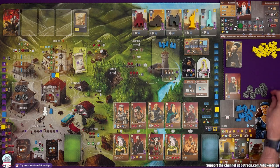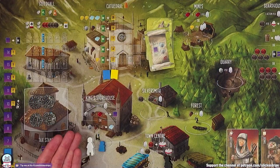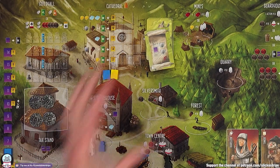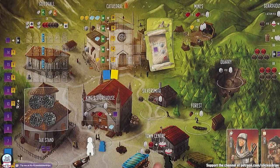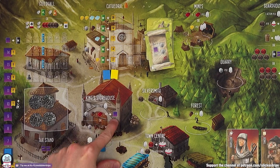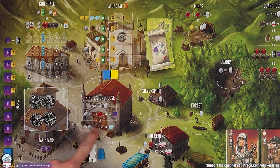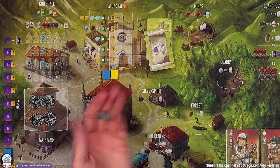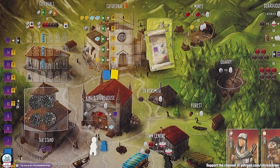At the king's storehouse we can take an action — you can do one action for every worker you've got here. You get more things or more options the more workers you have in a space, but they won't stay there forever. I can trade any two in a combination of bricks, wood or stone to get a virtue, or any three in a combination of stone or wood to get a marble. I'm going to spend these two stone and get a virtue, so I'm on seven now.